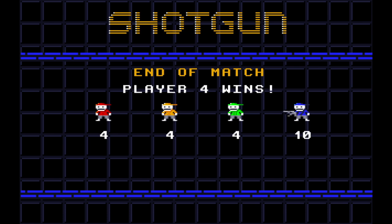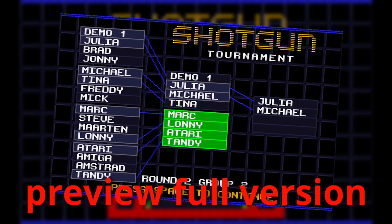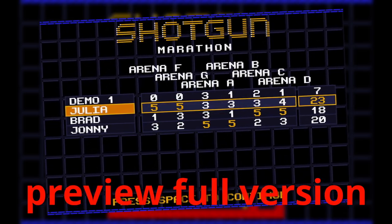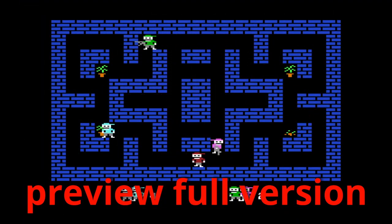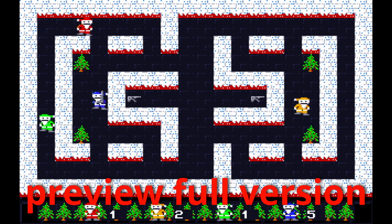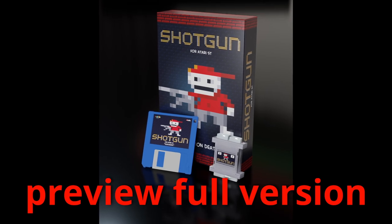The teaser version already gives you tons of fun for two players. But I want to give you a short preview of what to expect from the full version coming soon. It will be able to handle tournaments for up to 16 players and marathons over multiple levels. It will feature additional graphics from the original C64 game and a hidden Christmas mode. And expect a box release including a full joystick adapter in time for Christmas.